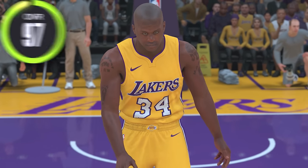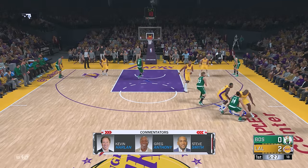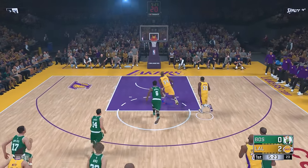Next up we have NBA 2K18 — this is the first year 2K added all-time teams. All-time Shaq is a 97 overall with a 98 dunk rating. I wonder if we can get a fast break — come on Shaq, all the way with the dunk right here!